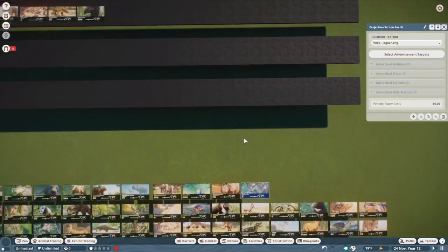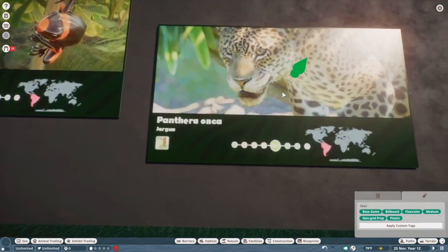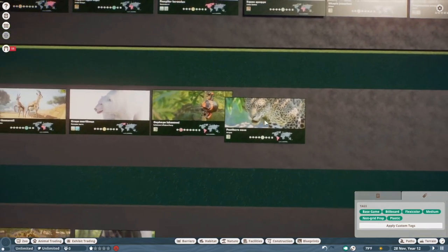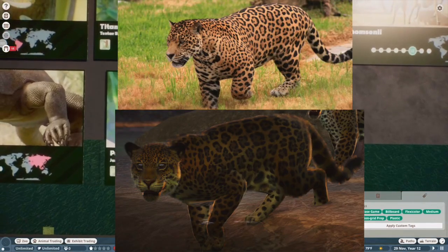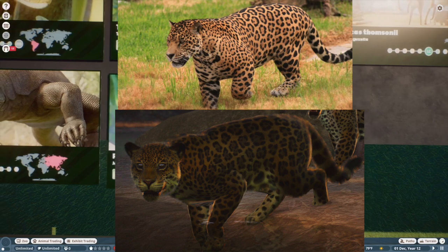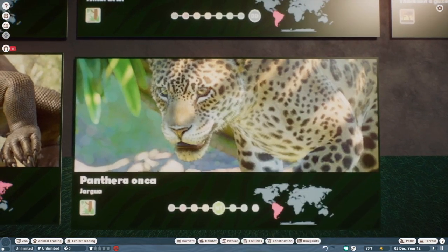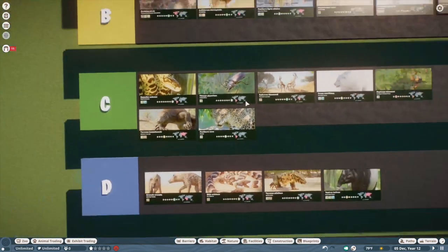Jaguar. This one was underwhelming to be honest. Jaguars are just the most beautiful, muscular, gorgeous cats — they're my favorite big cats in the world — and they just did not do them justice in my opinion. It's a subtle difference but I'll throw a picture up to better articulate what I mean. All in all these guys are just too plushy — or not chunky enough, because jaguars are chunky and these guys are not chunky enough. They look too much like leopards in my opinion. Nice to have a jaguar in the game, I guess.